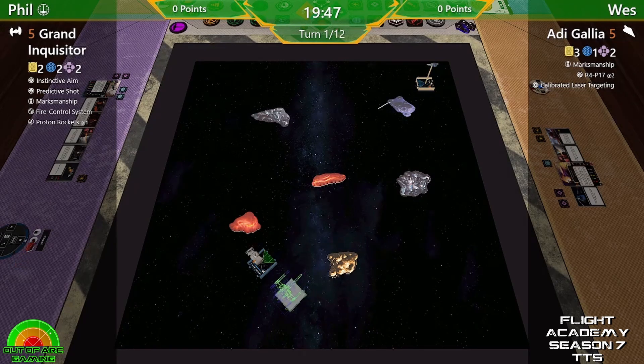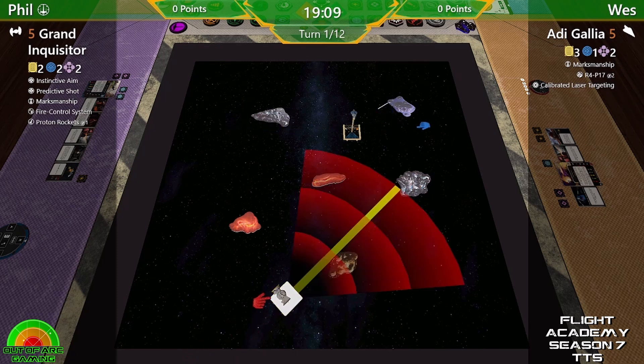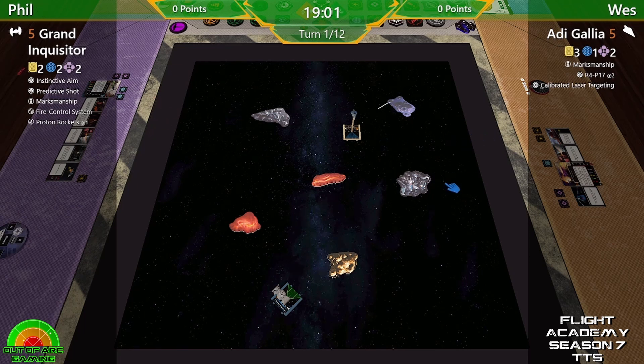Joining me for some Flight Academy action we have Ben — hi guys! Welcome back, Ben. We've seen two really good games, let's hope we have another fantastic one. Both ships have quite similar abilities, so let me quickly run down what we have. On the left I have the Grand Inquisitor with Instinctive Aim, Predictive Shot, Mark the Ship, Fire Control, and Proton Rockets. Wes is running Adi Gallia with Marksmanship, R4-P17 droid, and Calibrated Laser Targeting configuration.